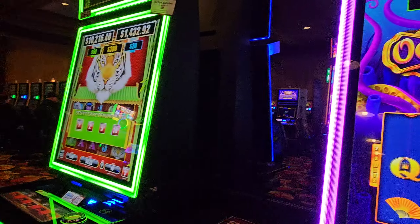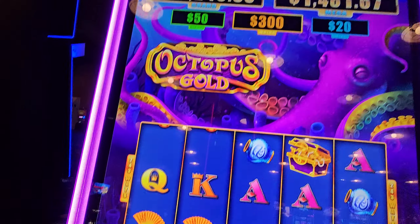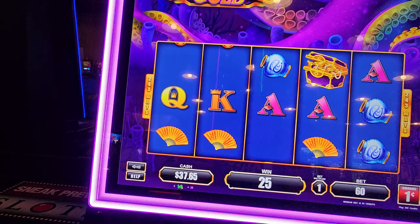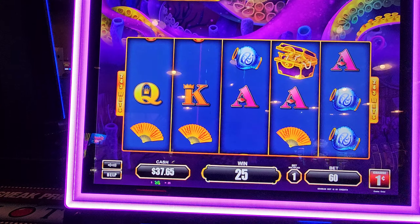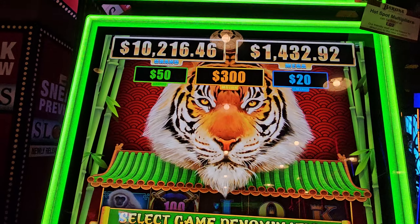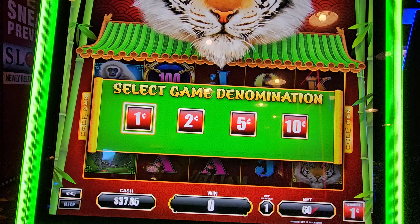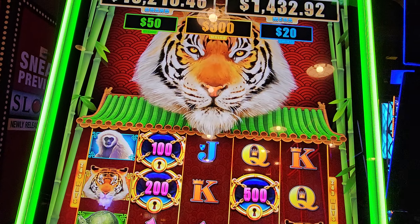How about this — let me hop over to the tiger one and see. This is the Octopus Gold, so let me get situated. I'll be back. Let me try this one with the remainder of the money. I'm not liking this, guys, I'm not liking it. All right, so that's the tiger one, and this one is called... it doesn't have a name. You're just a tiger person — tiger animal.